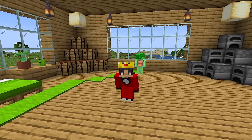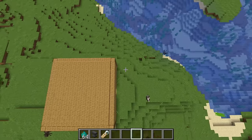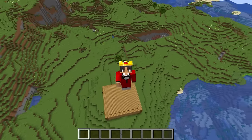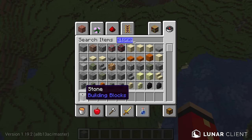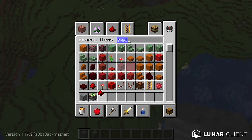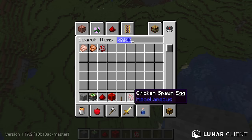Thank you so much for subscribing. And since you subscribed, we can now work on our next trap, which is going to be all the way up here. And this one is called Chicken Bomb. To make this trap, you're going to need some stone, sticky piston, redstone dust, block of redstone, lever, and of course some chicken spawn eggs.